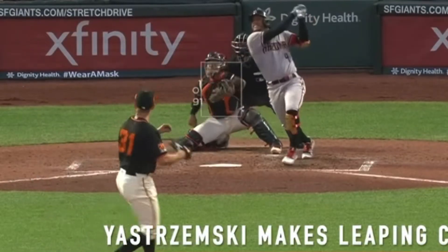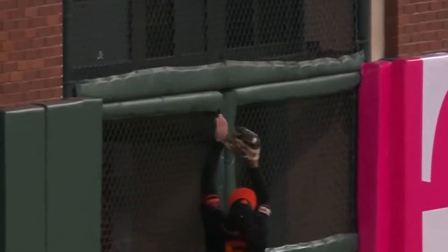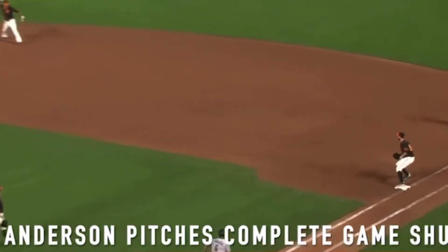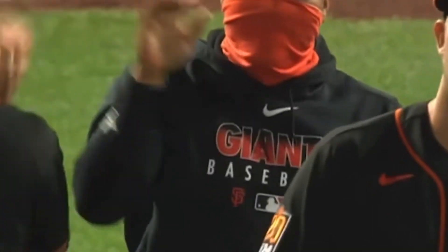In the top of the ninth, the Giants went 3-up, 3-down for their last time of the day, and that was the game. It's 6-1 Royals win, and so not a good day for the Giants. But if you liked this video, make sure to subscribe and like so I keep doing these recaps after every Giants game. We'll see you next time for tomorrow's late game.